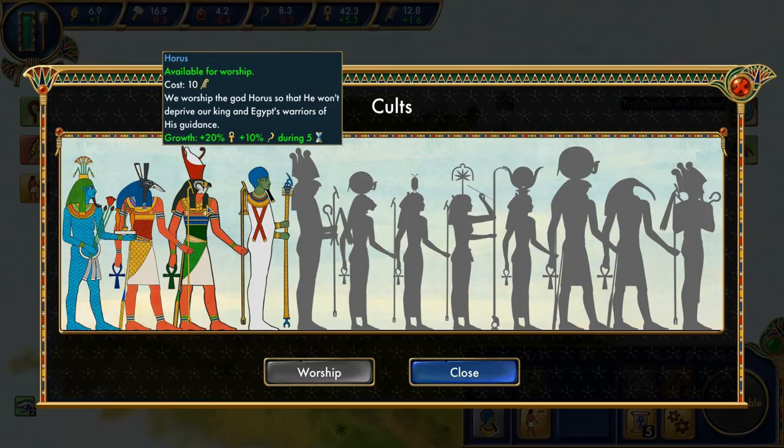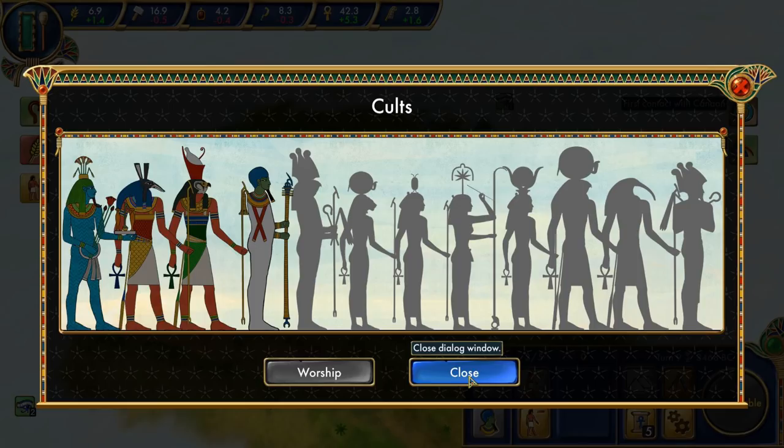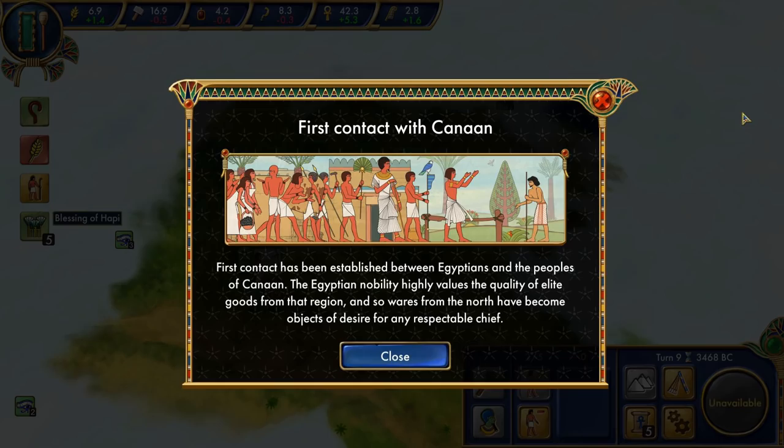I'm going to worship Hapi for the food growth. Favor and cults — favor is your authority in the eyes of gods and ancestors. To receive it you need to build cemeteries and temples and appease the powers that be. In exchange, you can ask for their assistance through the cults menu. Choose your patron deities wisely — your future depends on it. We also receive a notification about first contact with Canaan: Egyptians' nobility highly values quality elite goods from that region.